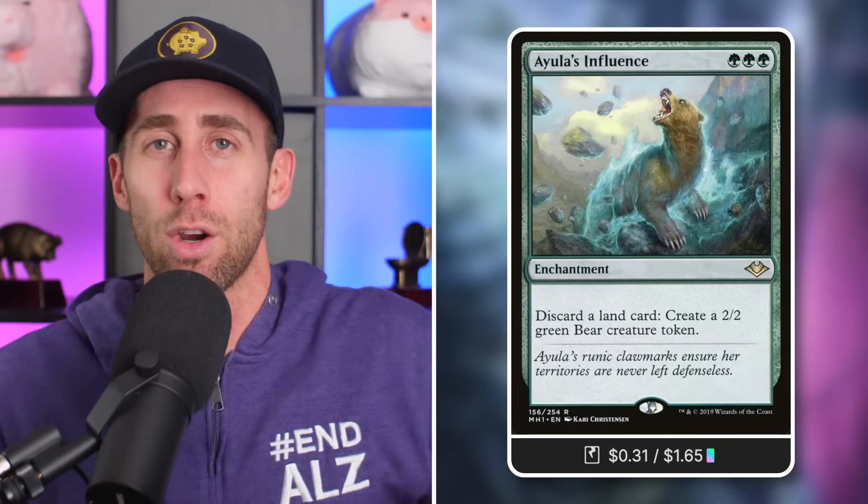Next up, Tactic Three: 'Trash and Treasure,' because outside of mill we've got other ways to take advantage of our permanents hitting the graveyard from anywhere. Like Io's Inference — one of my favorite cards ever. Enchantment for green green green: discard a land card, make a 2/2 green Bear. You know what? Now those dead lands in your hand — just get rid of them, put them in your graveyard, make a Bear. And on top of that, you descended. Congratulations, you put a permanent in your graveyard.